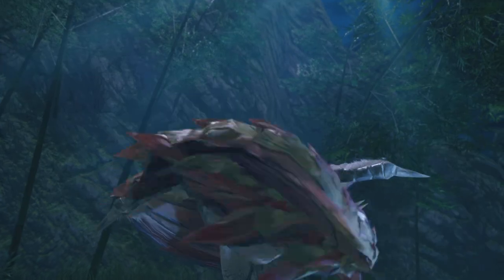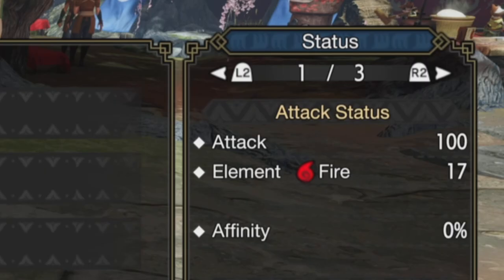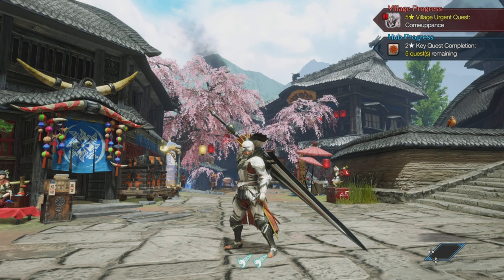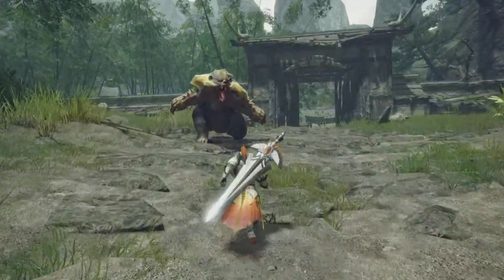For weapons, Sarah has chosen the Acnosome switchaxe, which has a base attack of 100, an elemental fire stat of 15, and 0% affinity. Hunter has chosen the greatsword with an attack of 100, an elemental fire stat of 20, and 0% affinity. Both weapons have access to green sharpness and can be massively helpful for dealing extra damage. And of course, here is the demonstration of the gear at work.